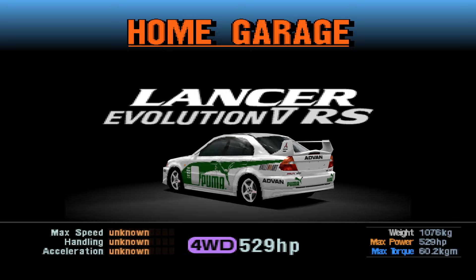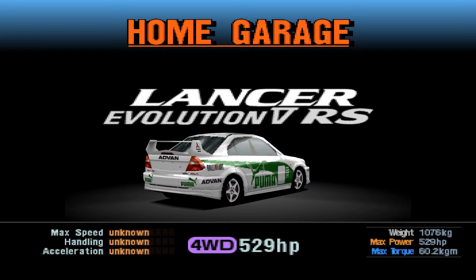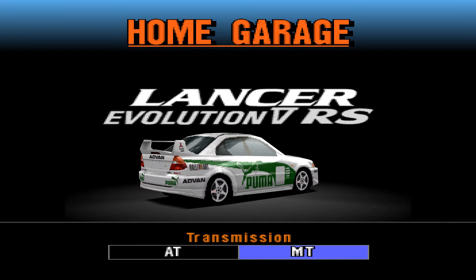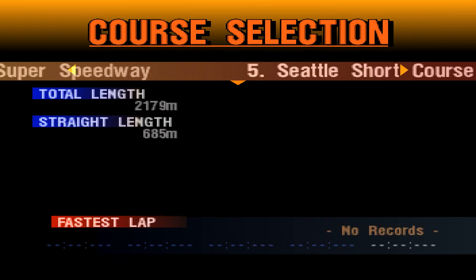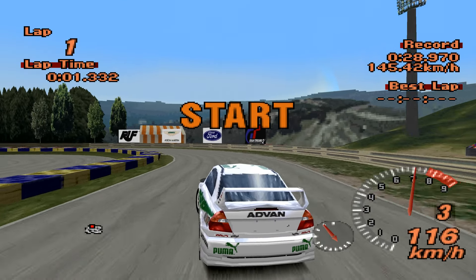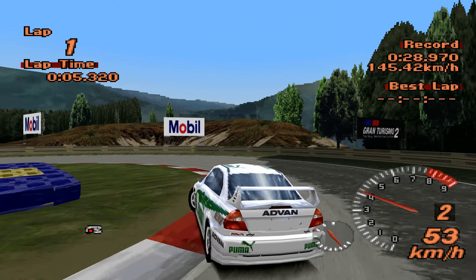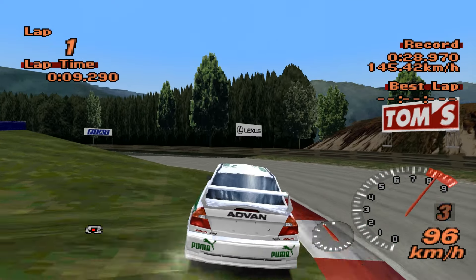Four wheel drive, 529 horsepower, 1076 kilos. Statistically this is the same as the GSR except it's lighter and it's got a racing modification. Will that make all the difference? It gets six laps of the Motorsports Land track to set the best time it possibly can. Our current leader is the Ford GT90 at 28.180 — that's what we're gunning for today.